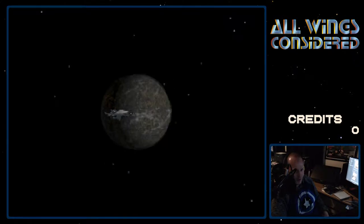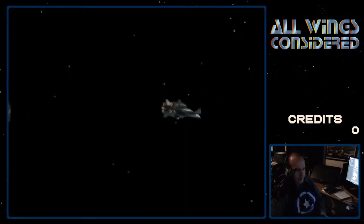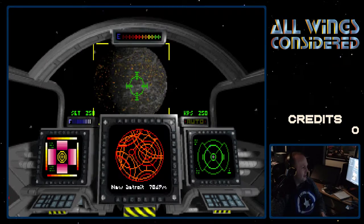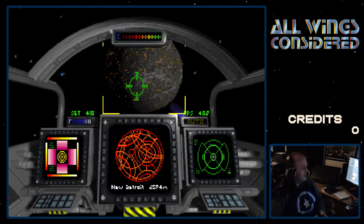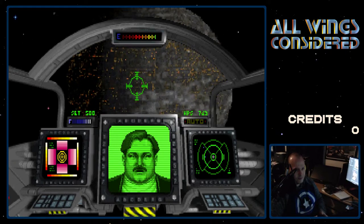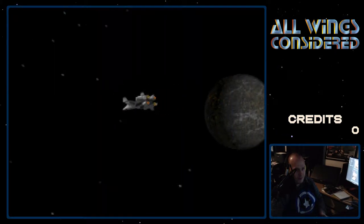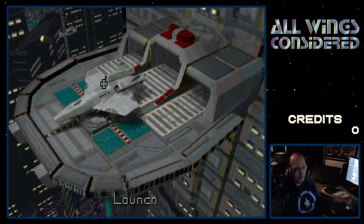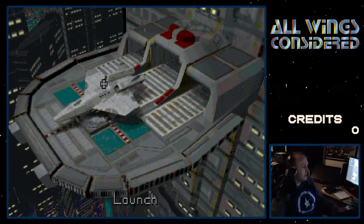Let's see what happens with zero credits. I've already tested this, but let's confirm. We take off and land — now entering an automatic landing zone. And nothing happens, unfortunately. Zero credits — you stay at zero credits.